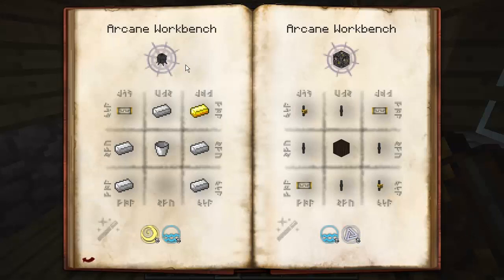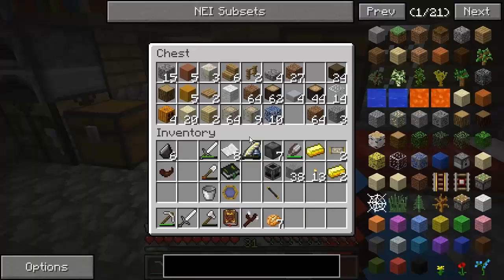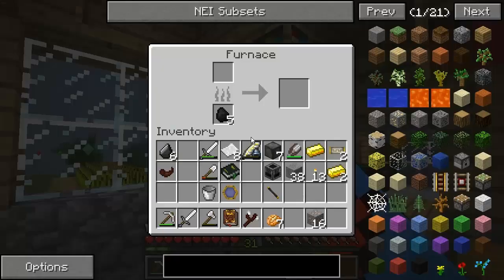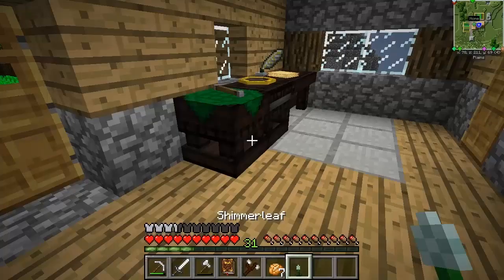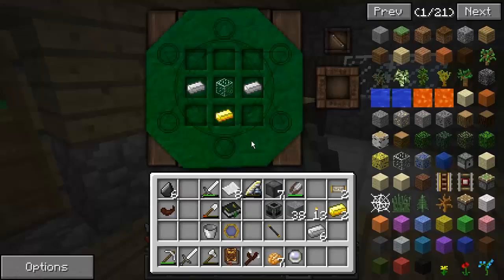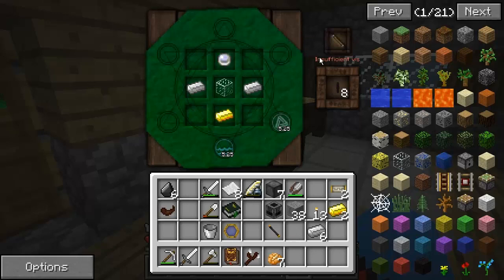Arcane Alembics need one gold, a bucket, and some more iron — ten iron, two buckets, and two gold total. Luckily I've got two gold and enough for at least one set of Essentia tubes. Let me smelt up two rounds of coal worth of iron. While waiting, we can make the Essentia tubes: one gold at the bottom with a piece of glass, two iron on either side, and shimmer leaf processed into quicksilver in a crafting area. Let's craft those using the wand.